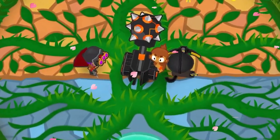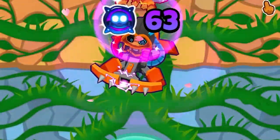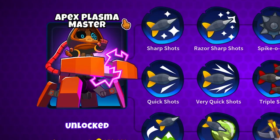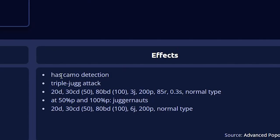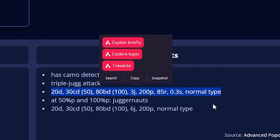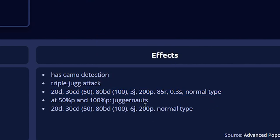In this video we will be looking at the Dart Monkey Paragon, the Apex Plasma Master. How good is it? Let's find out. Welcome back everyone. It has camo detection, triple dart attack — all these stats, exactly what it does, I don't really know.